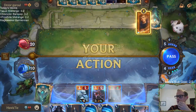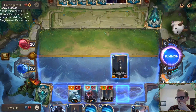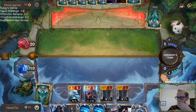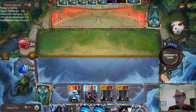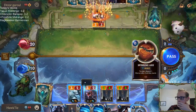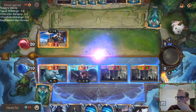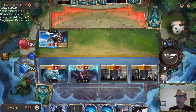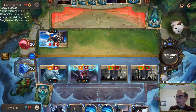Number 8 for Ezreal. Still no Elixir of Iron — which I kind of needed to protect Ash. We did hit a Brittle Steel right there.